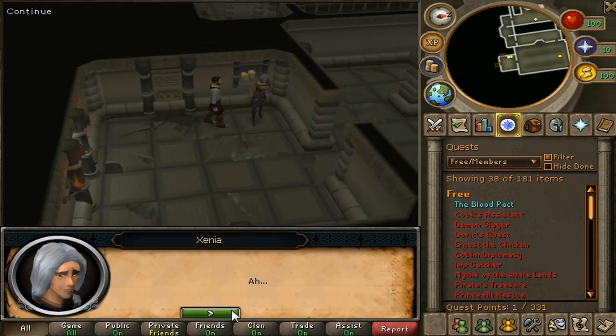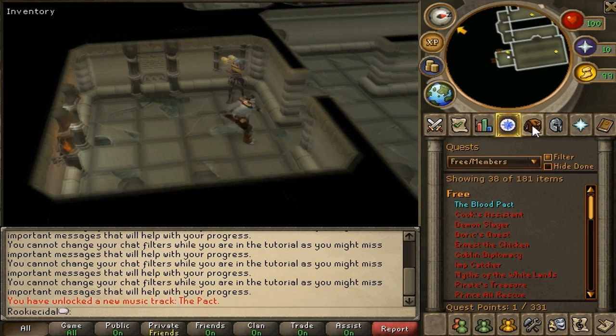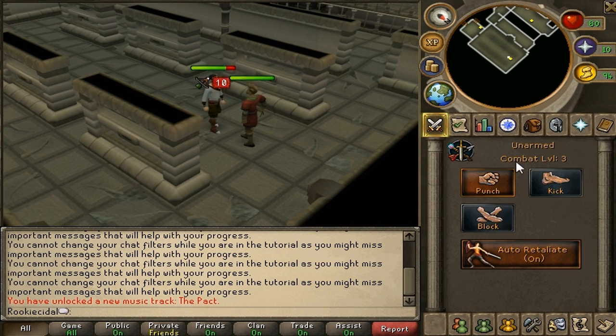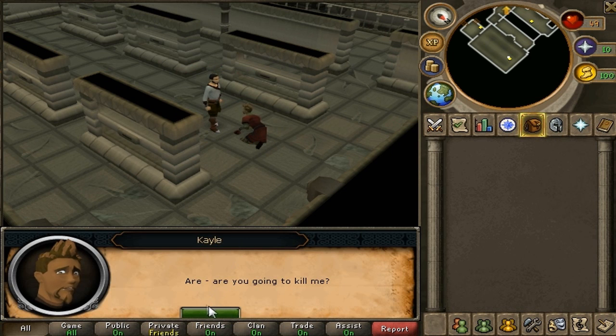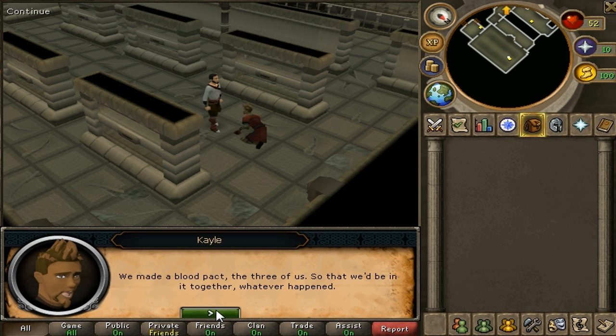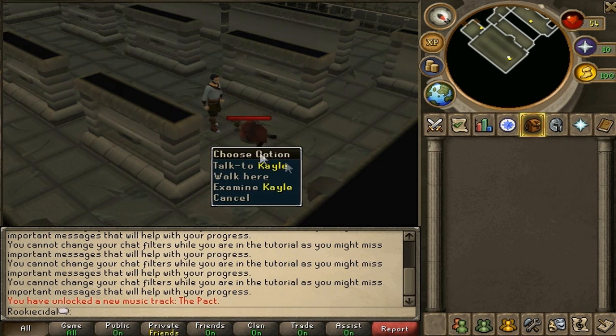We stepped into the room and Xenia collapsed — she says, "I'm too old for this, you'll have to do the rest without me." So we have to fight the first boss, Kale. We punch him to death since we have no weapons. After defeating him, you talk to him: "Are you going to kill me?" You ask who he is, who the others are, and what they're planning. He explains he's a servant. Then you say, "Yes, now die," and finish him off.